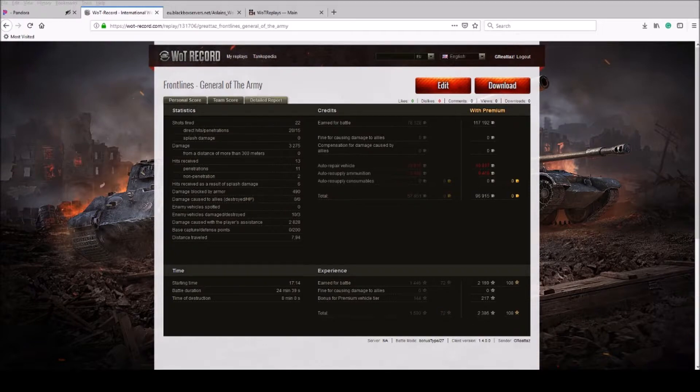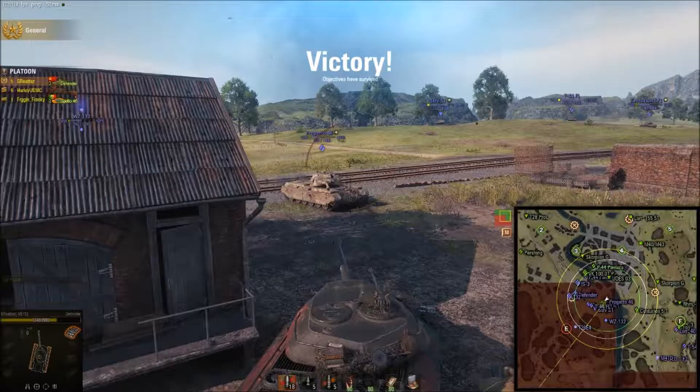Frontlines is a good mode. If you have more questions, please go ahead and ask in the comments below — I will answer them all to the best of my knowledge. Frontlines is here until Sunday — that's the last day of this week. It started Monday and will be back in February to March. There are 10 levels, so your best bet is to try to get as many levels as quickly as possible, get up to level 30, then refresh as quickly as possible. There are a lot of great rewards for playing this mode.